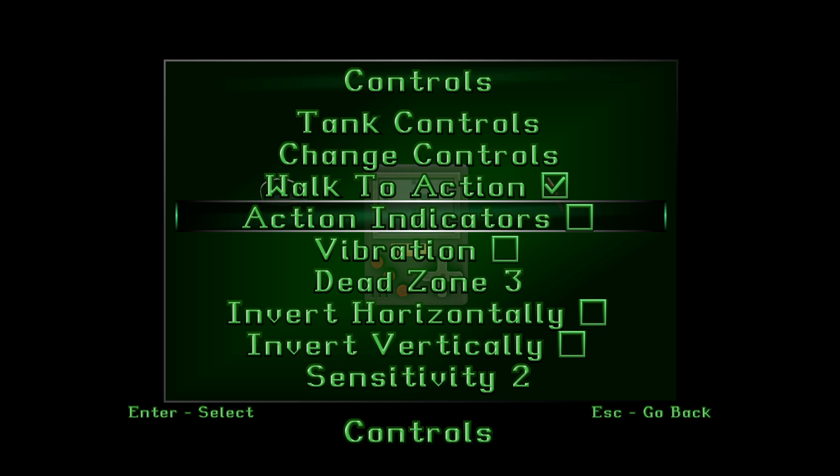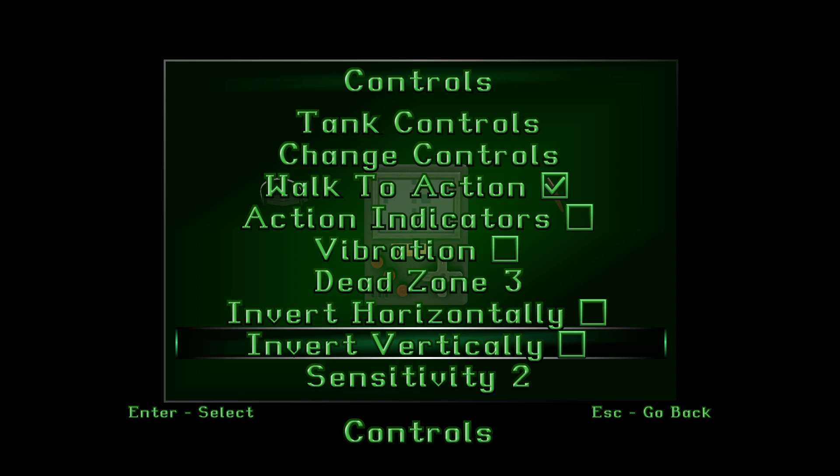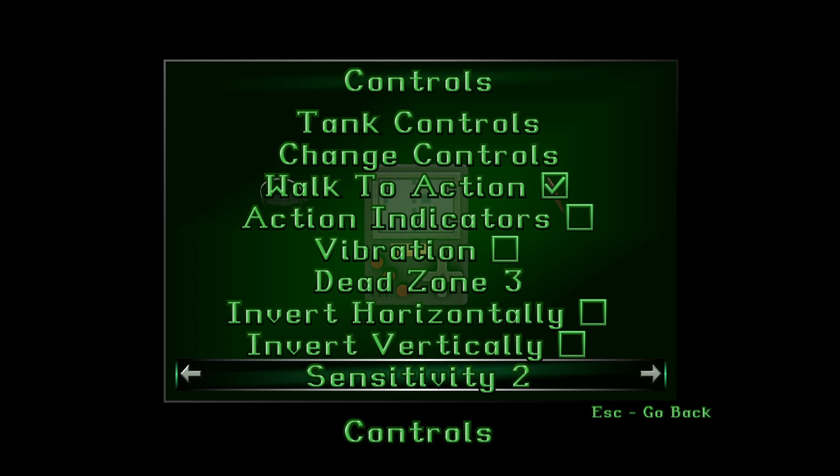Under controls, if we go to tank controls, these are the controls I recommend because the modern controls are very awkward for platforming. We have the walk-to action, and the action indicators I turned off — that's the exclamation marks that tell you that you can pull a switch or pick up an item. I turned that off because I'm familiar with all this stuff and would rather not see the exclamation mark.